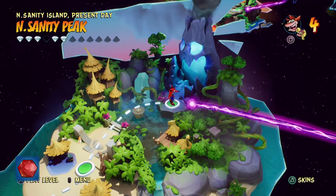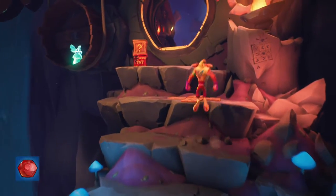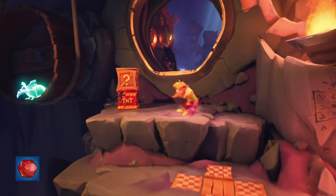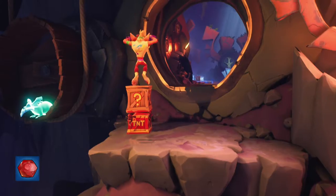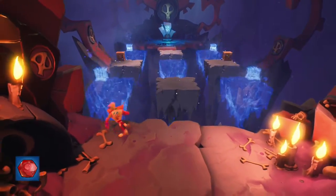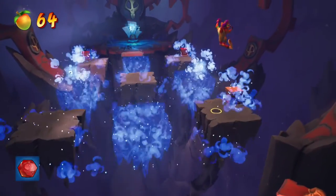The first one you want to head to is Insanity Peak, which is for the red gem. You'll get through the level and eventually get to a point where you'll see this sort of pattern on the right hand side. It essentially correlates with the upcoming platforms up ahead, so you want to start in the left hand corner and make your way around in a sort of square spiral.